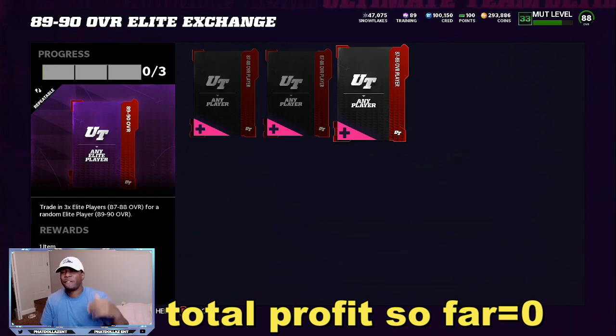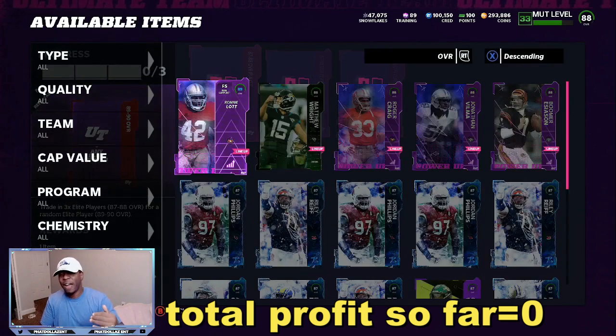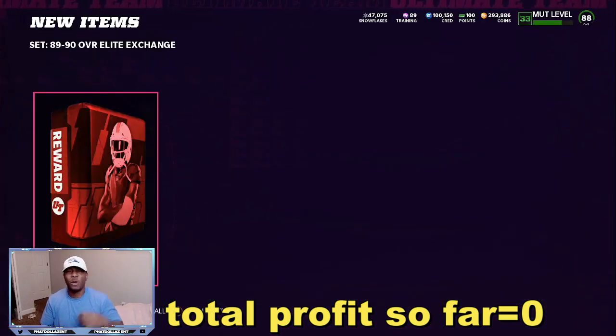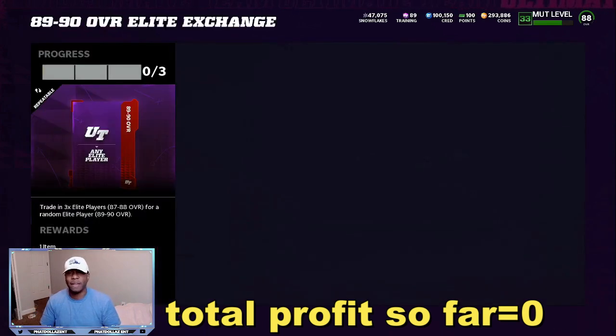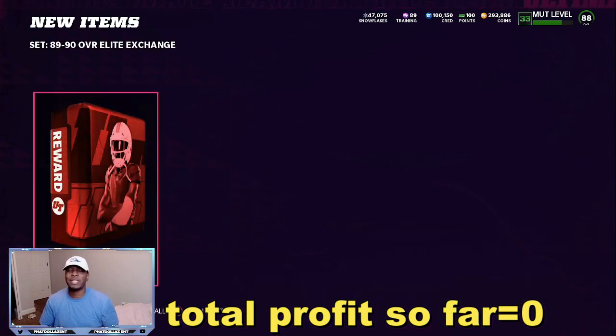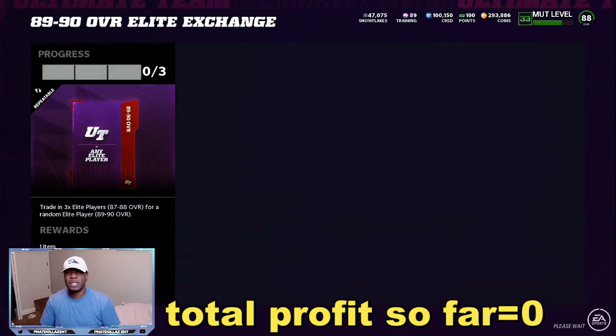You're going to be putting in about 35,000 to 40,000 coins to buy these cards. If you get them for a good price, you can get them for about 12,000 apiece — 12, 24, 36, or up to 40,000 total. But you have a very good chance to pull a card going for 65,000 coins — yesterday I pulled an 89 overall Cam Chancellor going for almost 85,000 coins. These are just extra players from your training re-roll or snowflake re-roll with extra 87s laying around. Instead of selling off the 87s individually at 12,000 each — that's 36,000 to 40,000 coins — if you put them in the 89-to-90 overall Elite Exchange, you have a chance to make 65,000 to 90,000 coins off those same exact players. So we're going to put these in and pop open the packs.